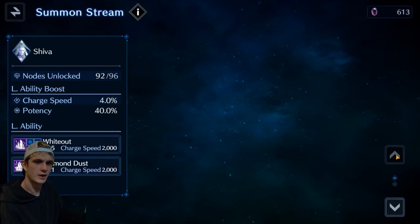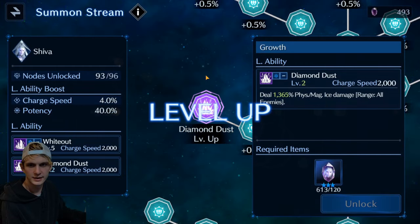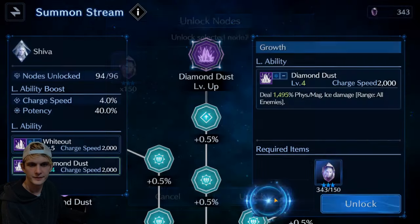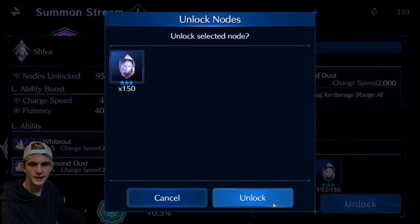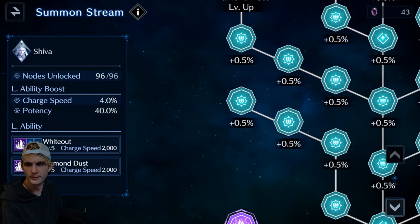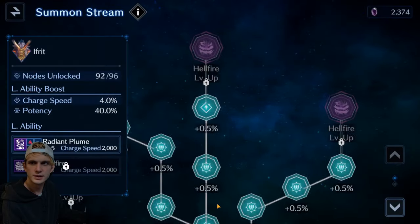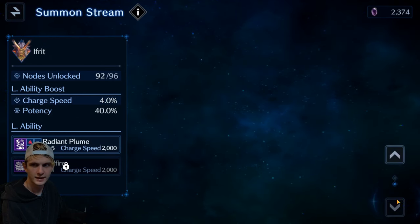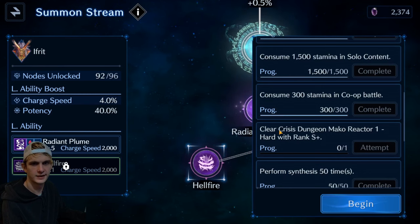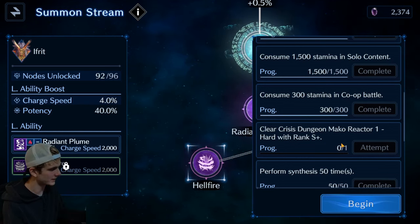Now I can go up. I think I needed exactly 570 nodes, so I timed the Shiva quests to make sure I had enough for this. Diamond Dusting it up! I think we have one more day left for the Mako Reactor 1 event, so I'm gonna go back and get a better score — I can do the Reno route now, and I think I'm gonna record that for YouTube too. Now that I've got all the Diamond Dust stuff maxed, I can switch over to Ifrit. And I gotta do the same thing for Hellfire — Hellfire requires Clear Crisis Dungeon Mako Reactor 1 hard with S-rank-plus. Alright guys, thanks for watching — I'm gonna end this recording and start a new one.